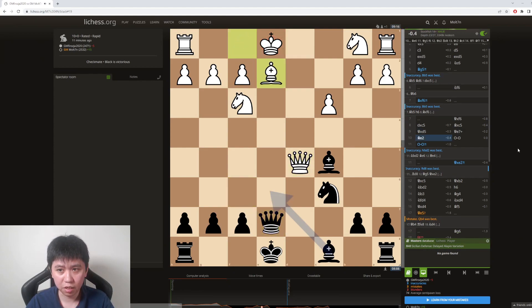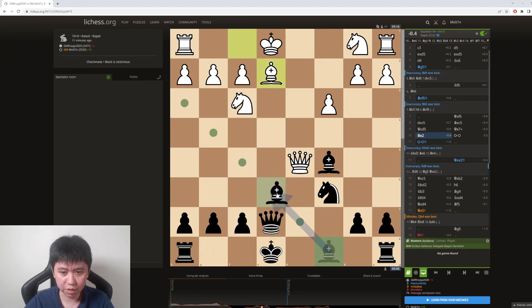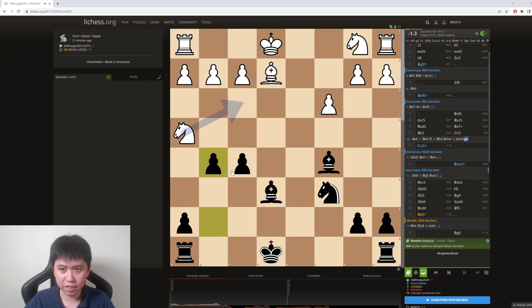After queen e7 check, apparently bishop e6 is more accurate. Castles is okay as well — it's saying it's probably just equalized. But what happens after bishop e6, queen e4? So f5, queen h4. It just says that black is a little bit better because of the two bishops essentially and the very active piece play — probably just going to castle queenside and say that black has very active pieces.